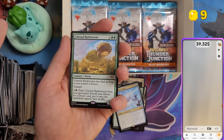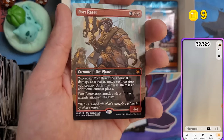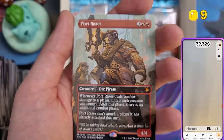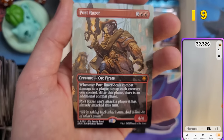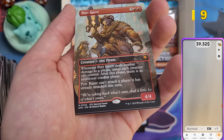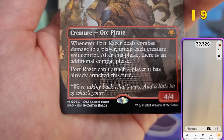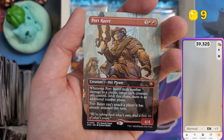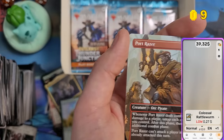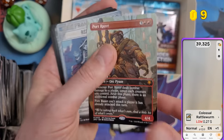Colossal Rattleworm — and behind it, a Special Guest card: Port Razer in Special Guest Showcase! Special Guest cards always have really beautiful artwork. Let me scan the Rattleworm first — worth nothing — and then Port Razer. Three dollars. When Special Guests were first introduced in Ixalan, most were at least $10, but it seems they've been nerfed since they're now included in play boosters for draft and sealed.